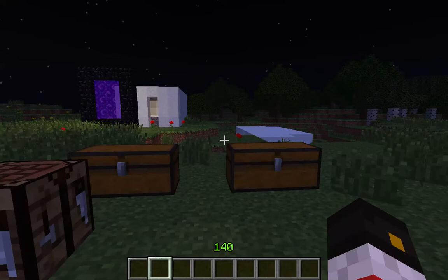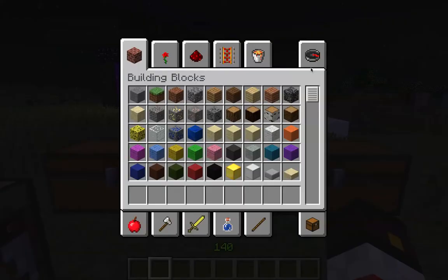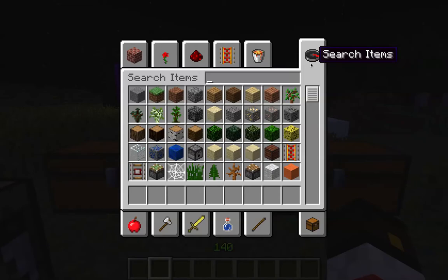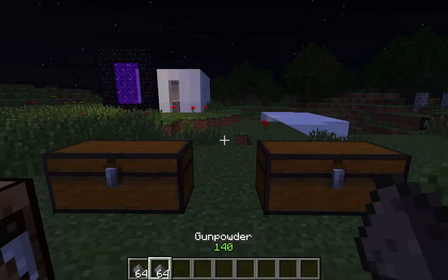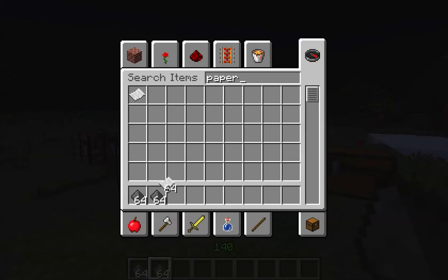The first thing that you're going to want to get to make the ultimate firework is gunpowder. Gunpowder is extremely important. I'm going to get a couple stacks of gunpowder. You also want paper, and this is just to make a basic firework.